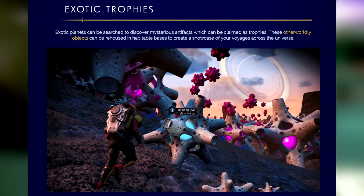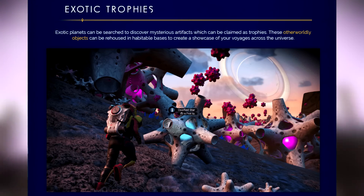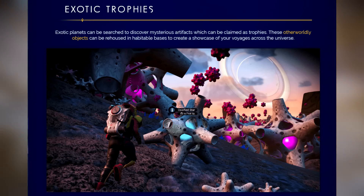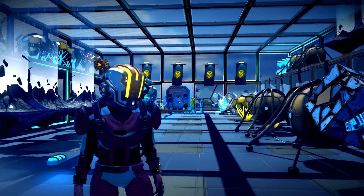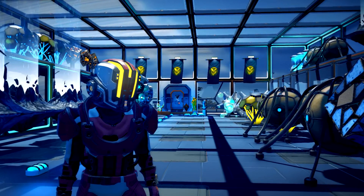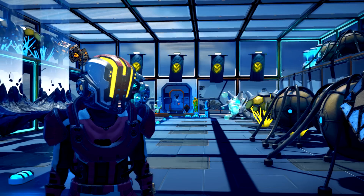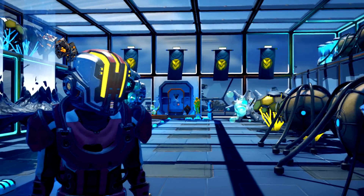Exotic trophies - as I mentioned at the beginning, you can basically add these on your base. It reads: exotic planets can be searched to discover mysterious artifacts which can be claimed as trophies. These otherworldly objects can be re-housed in habitable bases to create a showcase of your voyages across the universe. It looks so astounding - it makes habitable base exploration so much better. It would be a shame to see an anomalous planet with beautiful formations and not be able to add them to your base, but now you can pocket them and take them as tokens of your visits.